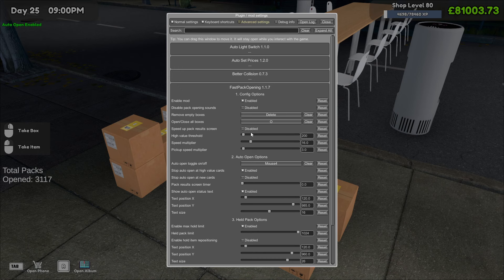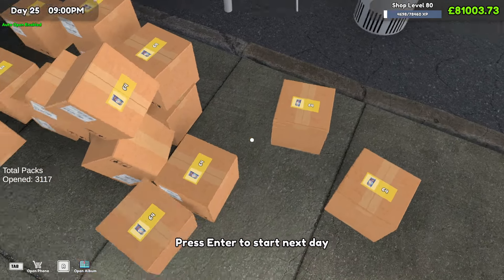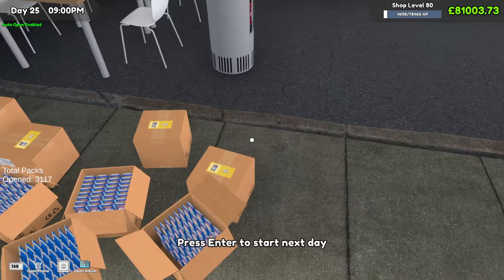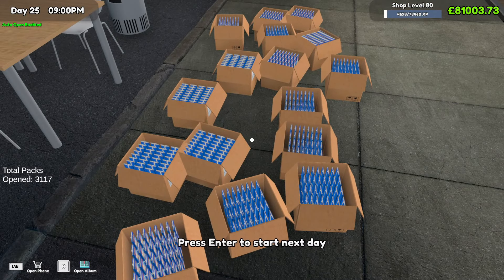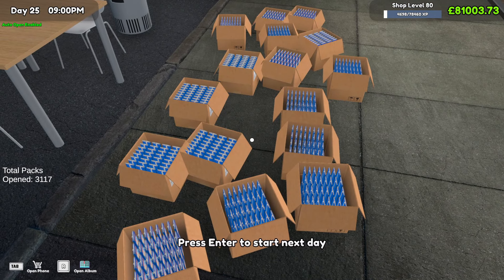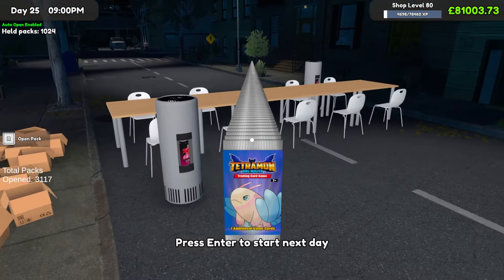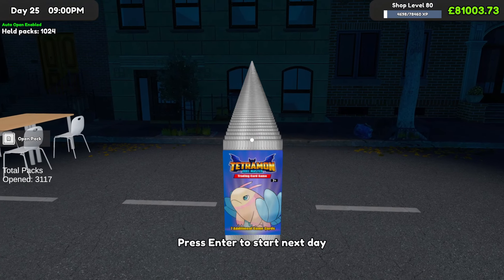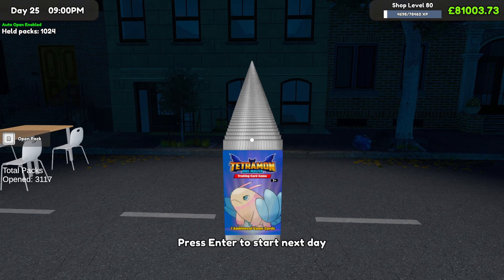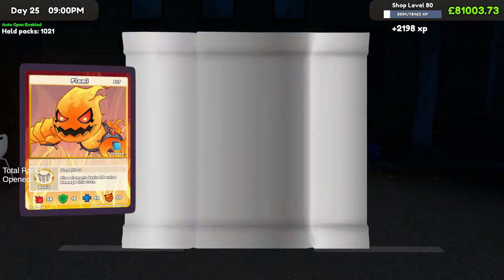It can hold 1024 packs so it'll all be done in one hit. Let me close the plugin loader, separate the boxes so they're all flat, and grab from each of them. I really hope you enjoy this — I think the legendaries and destinies are going to be really cool. I'm also going to turn the audio down because opening these packs gets very annoying. I apologize, but with a thousand-plus packs my ears would start bleeding.